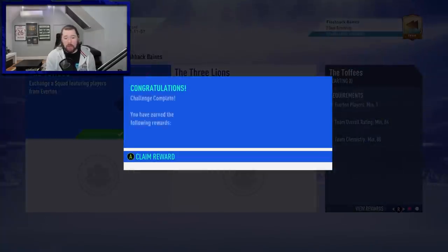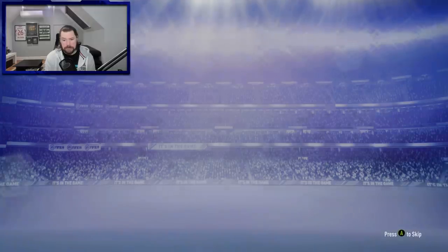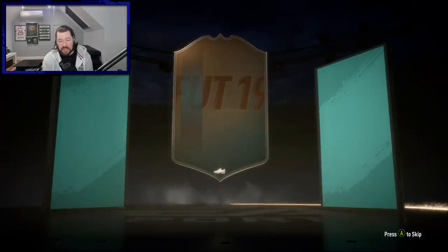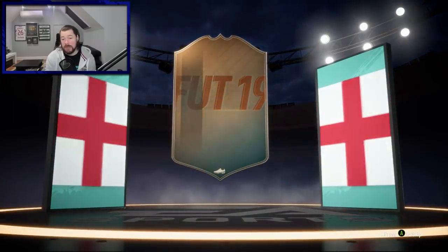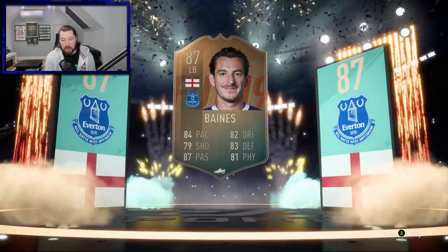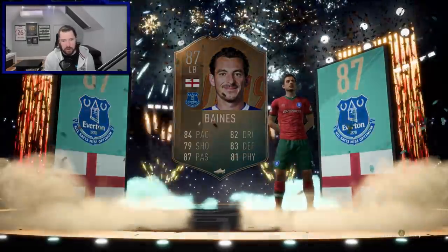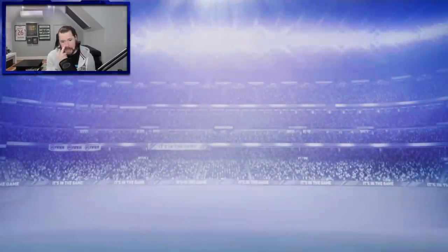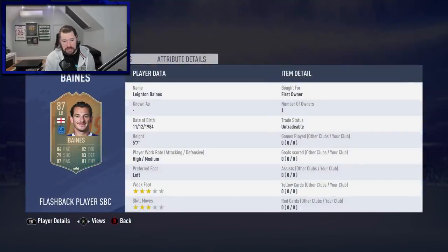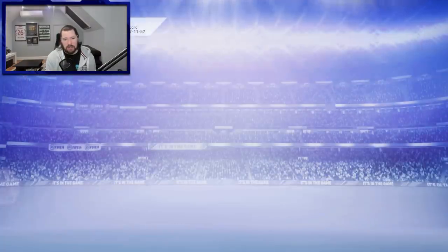We'll open these two packs that we get. I want to go and have a look at Leighton Baines versus Alonso versus Robertson. Arsenal are currently losing 3-1 to Man City — I actually predicted a 3-1 scoreline. With seven minutes to go, I'm still bang on. I'm hoping Arsenal can do something mad whilst I'm recording this. We're just far too poor defensively — Man City have been dominating from start to finish. There is Leighton Baines, guys — we've got him out of the SBC.